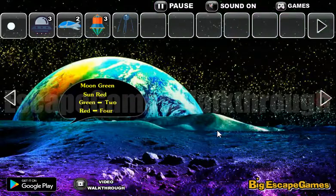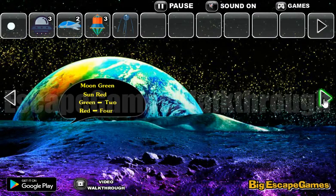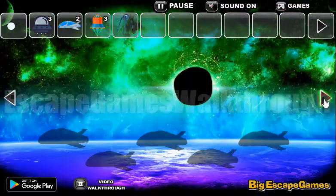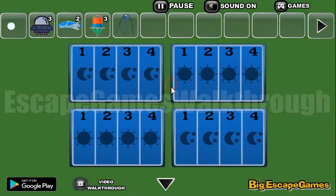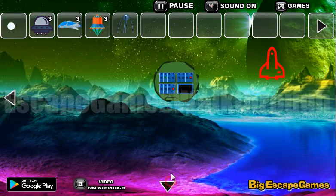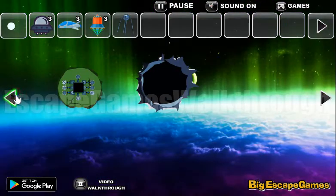Now let's use this hint here: the moon is green, and green is two; the sun is red, and red is four. So we need to mark the green moon on number two and the red sun on number four. Let's use that here — green moon on number two and red sun on number four. And we've got a spaceship!